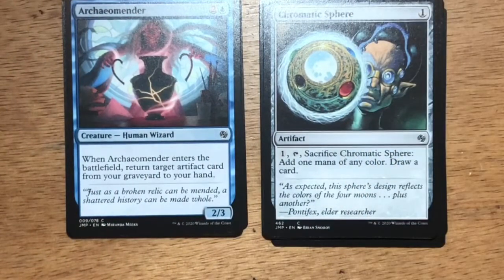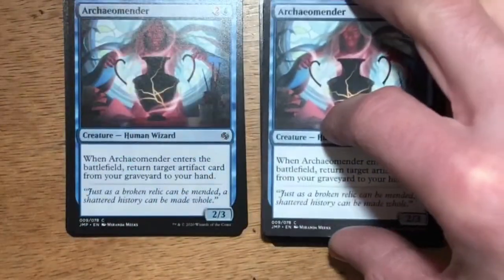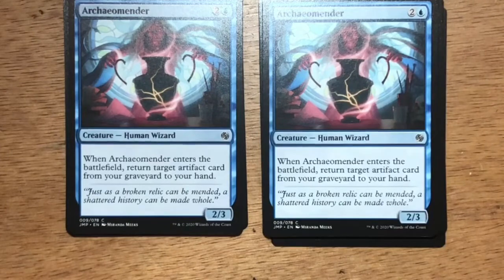Archeomander — three mana, two and a blue, Human Wizard at two-three. When Archeomander enters the battlefield, return target artifact card from your graveyard to your hand. Oh — two Archeomanders! I didn't know that the Jumpstart Boosters had duplicates. Interesting.